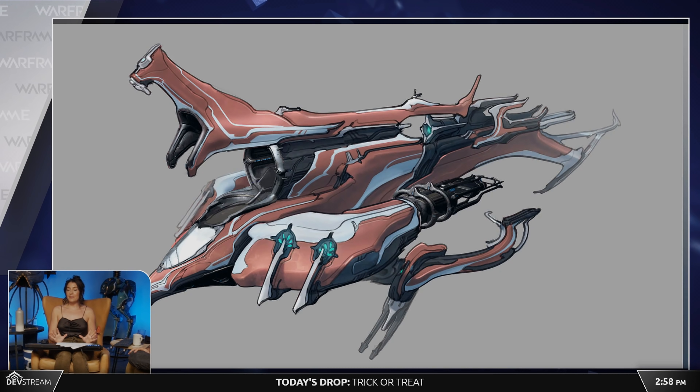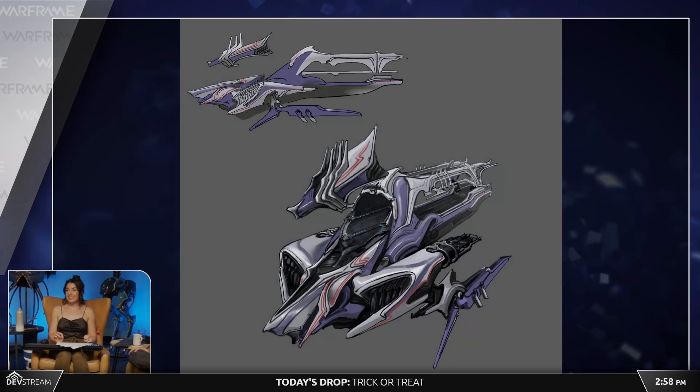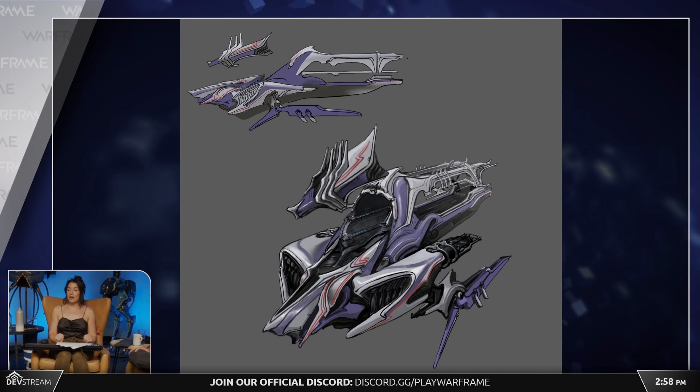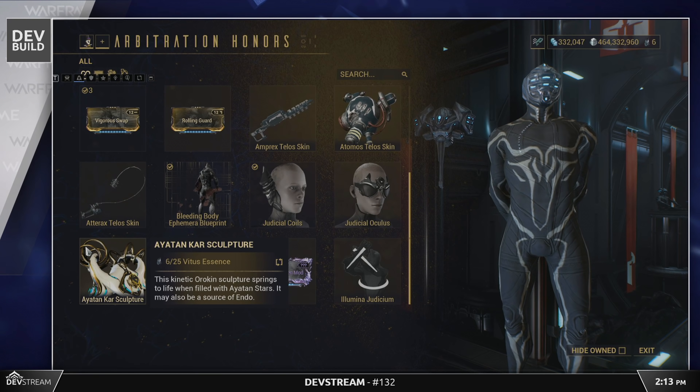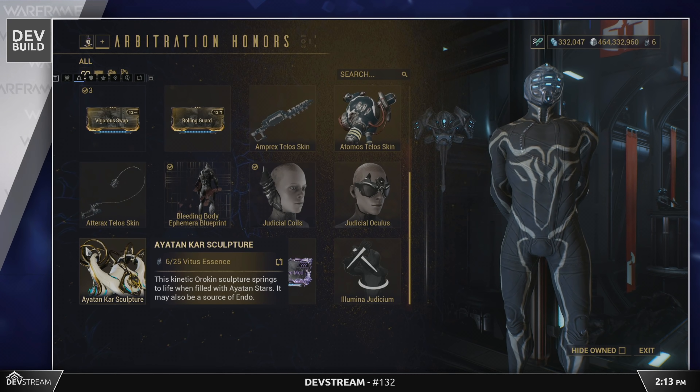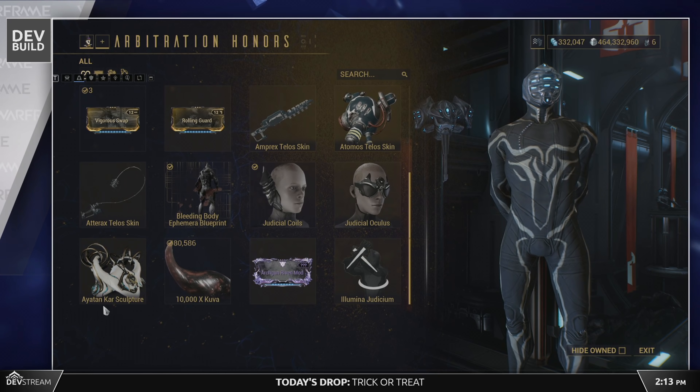We also saw concept art for different Empyrean ships — not just one Railjack design, but different types and designs. Arbitration rewards are also being changed with some new additions, and a new Ayatan sculpture is being added to the Arbitration store.